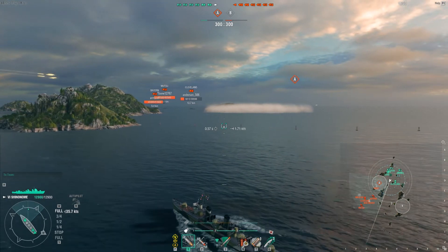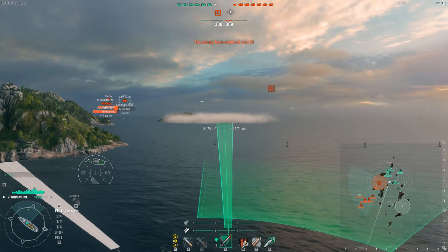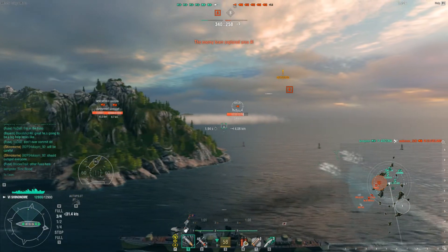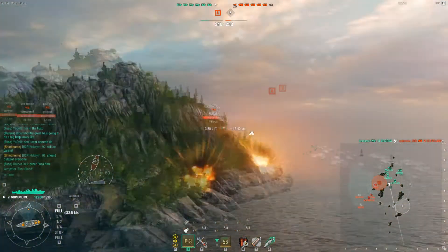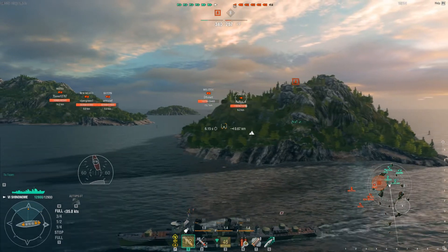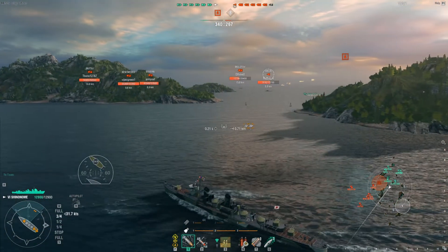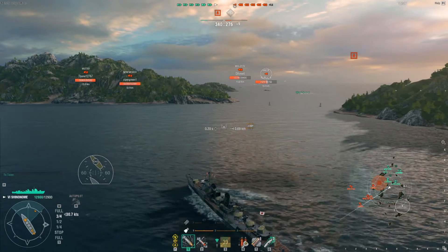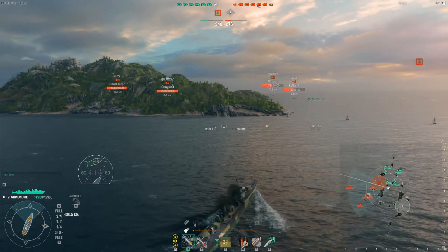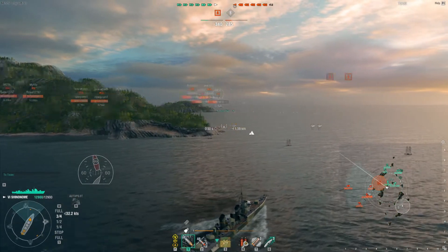The enemy Gaede is going to capture A. I have to be wary of any potential hydroacoustics. Going ahead and dropping another spread — the torpedo reload rate is very quick due to the fact that my Shimikaze captain is on this ship, getting it down to one minute and five seconds. The Gaede is in a terrible position with a Leander currently focusing on him. I'm going to try to actually push into A as the enemy battleships aren't really committing much — they're sticking further back. We did take out their Cleveland, which is a really good thing.